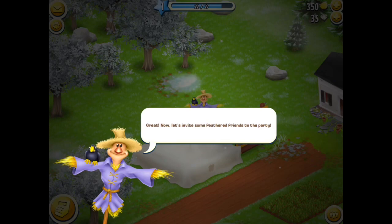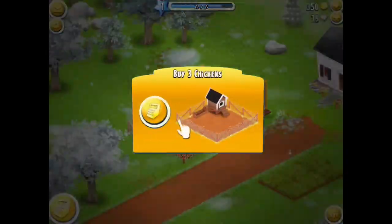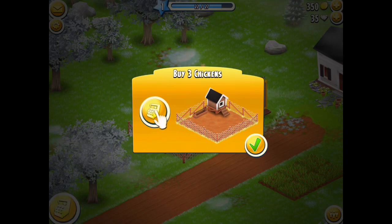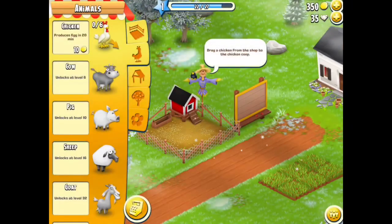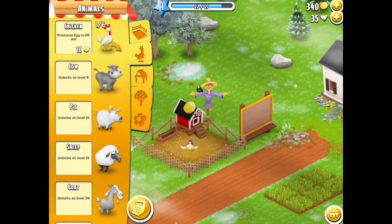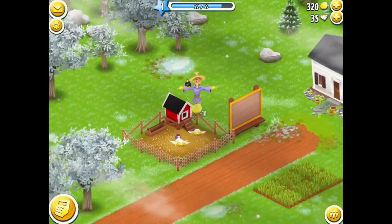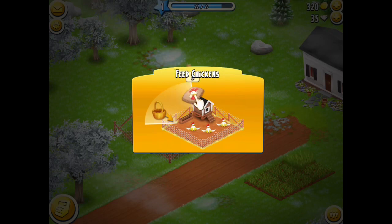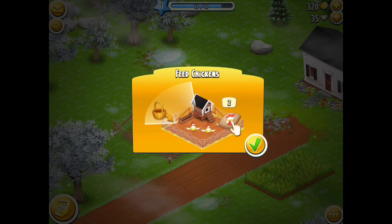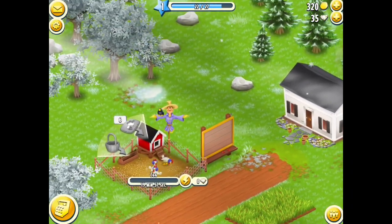Now he wants to introduce some animals to our farm. If I tap on the white sheet there, I've got a chicken pen — it shows you how to purchase the animals. If you go to the shop you can see the chickens there costing 10 coins. If I drag them down: one, two, three. He only wants me to start with three chickens. Now he's showing us how to feed the chickens — tap on there and drag the feed over the top of the chickens.